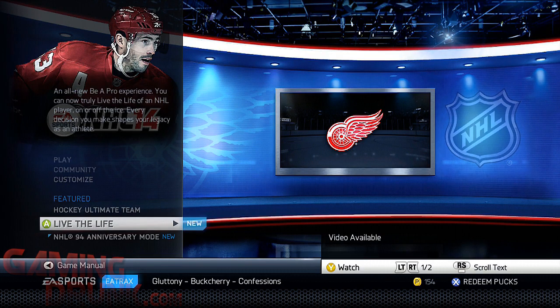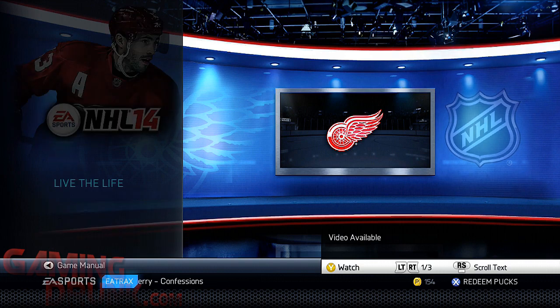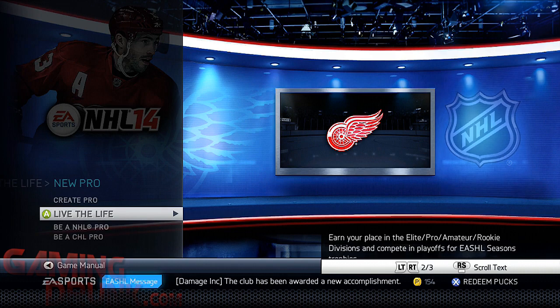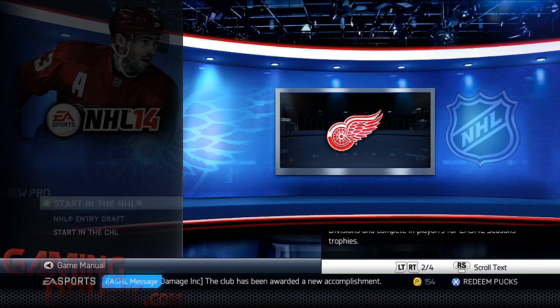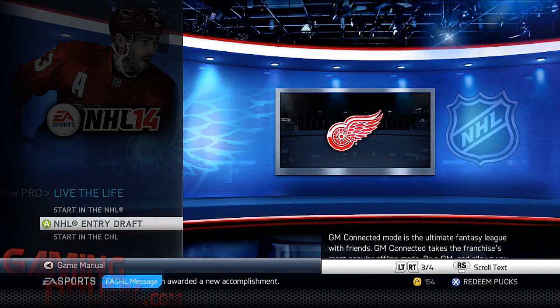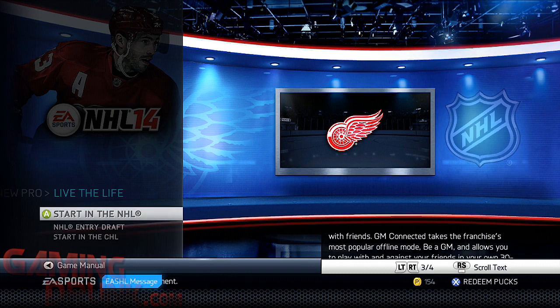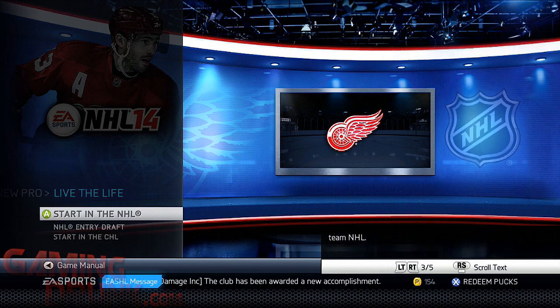There's a new feature in NHL 14 called Live The Life. So if you click on Live The Life, you can click a new pro. There are three options: Start in the NHL, NHL Entry Draft - don't do that - and Start in the CHL - don't do that either. Because everything as you saw had to do with NHL games. Nothing in the AHL or CHL is going to help you. So click Start in the NHL.